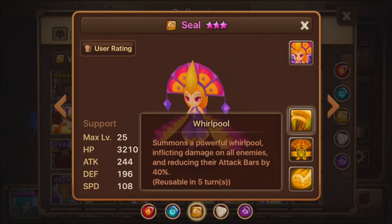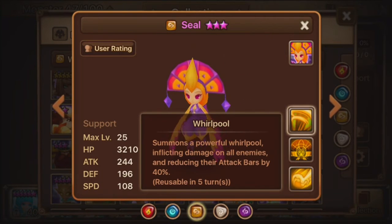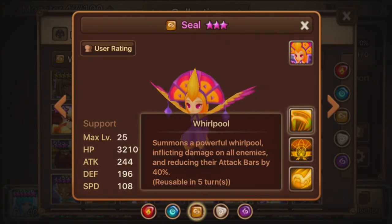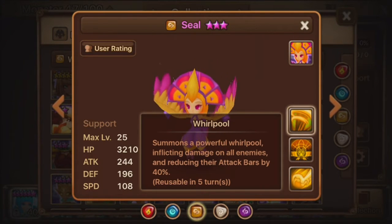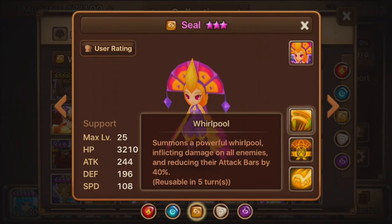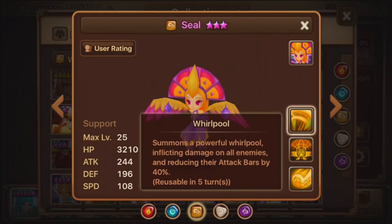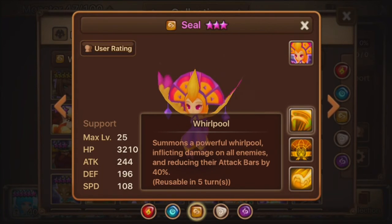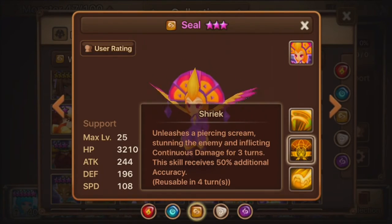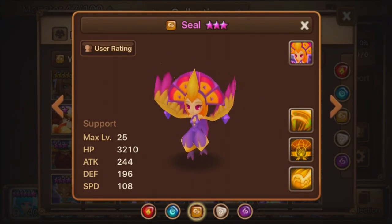Skill 3 is Whirlpool. Summons a powerful Whirlpool, inflicting damage on all enemies and reducing their attack powers by 40%. That means a 100% initial chance, which means it always takes accuracy versus resistance. As you can see, the skills have a pretty interesting combination, but they require a lot of accuracy, so that is going to be one of the rune recommendations.